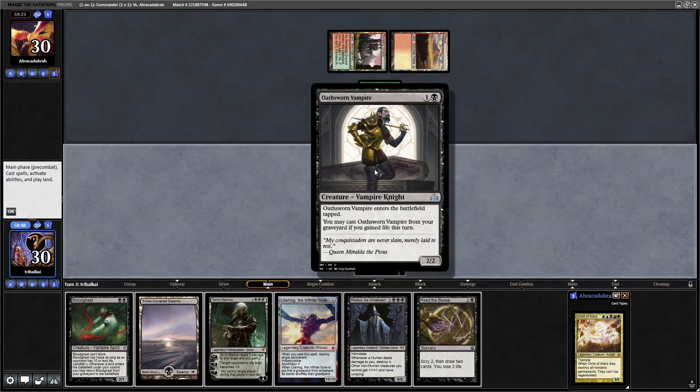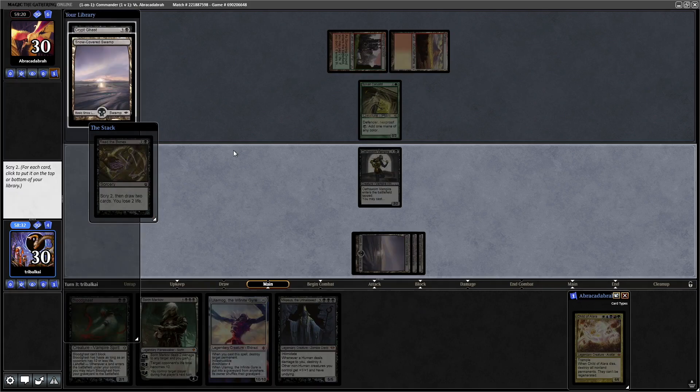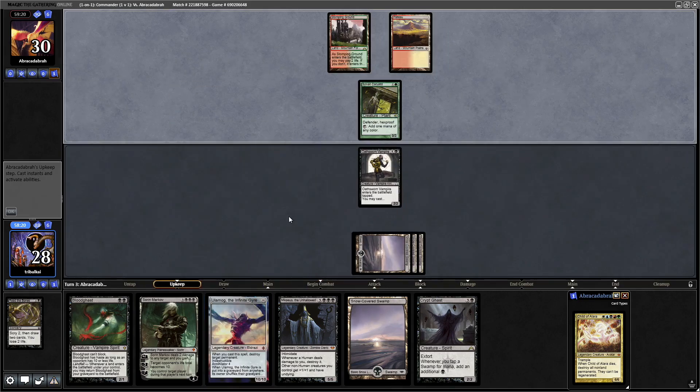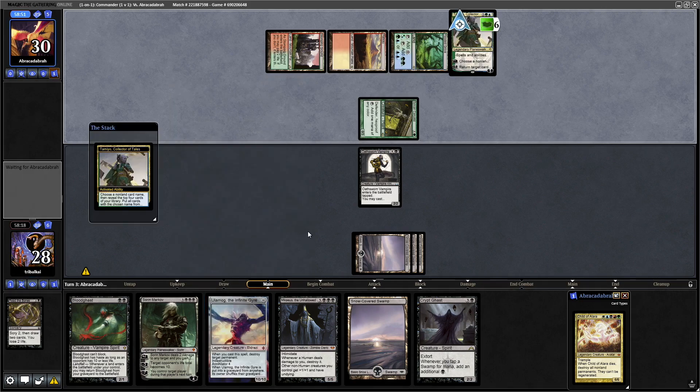The way the combo works is we sacrifice this with a Phyrexian Altar, then Machinas will bring it back into play, we sacrifice it again, and we can cast it from the graveyard - just keep doing that over and over again. I think Read the Bones is the way to go here - we need to make sure we get into lands. A Crypt Ghast and a Swamp, both being played next turn. The reason Ulamog the Infinite Gyre is in the deck is because we also have the combo of Basalt Monolith and Mesmeric Orb - you just keep tapping and untapping it infinitely, keep milling yourself, and eventually we mill into Ulamog, which allows us to mill an infinite number of times.